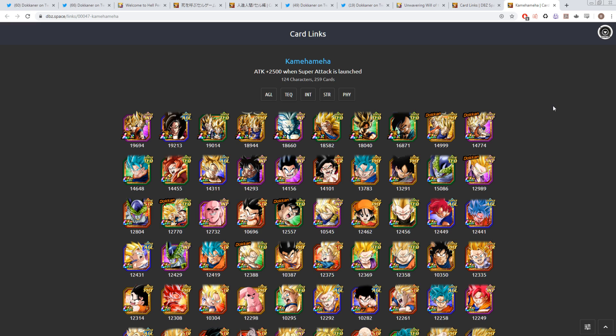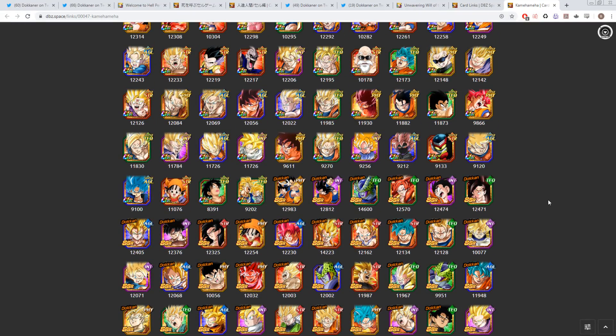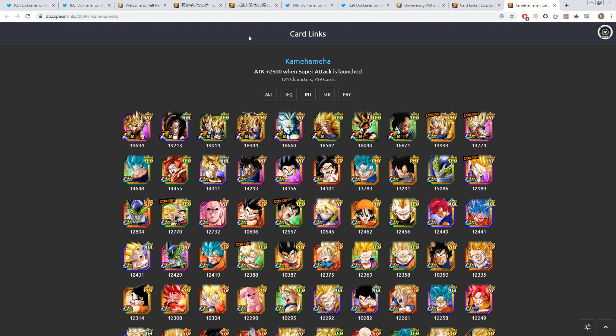It's not really clear how the Kamehameha category will work yet — it could either be units that physically do the Kamehameha in their attack in the game, or characters who are canonically able to do the Kamehameha. If it's the latter, we're talking about characters like Goku, Gohan, Goten, the LR GoBros, Goku Black, Cell, Buu, Vegito, Gogeta — all on the same team. That's going to be pretty insane. Just looking at the first few rows of units, they're all absolutely insane, and even some of the SSR support units are pretty good — like the EZA Goten if you need support.